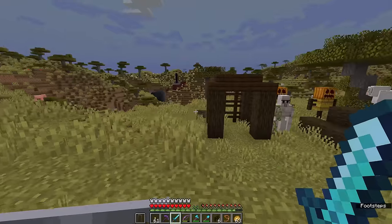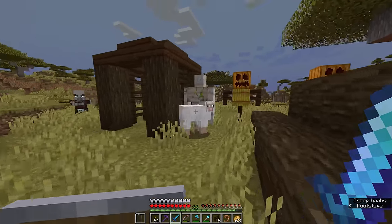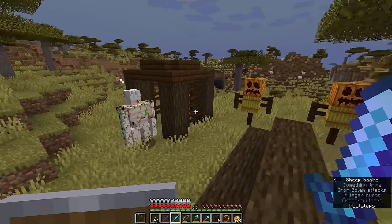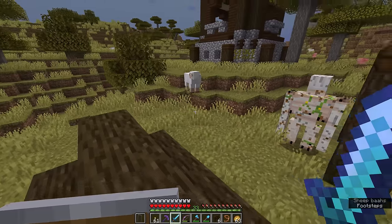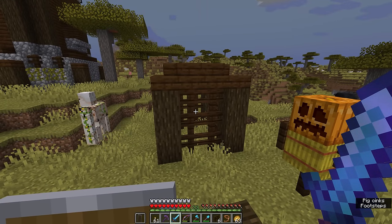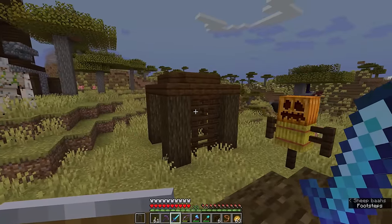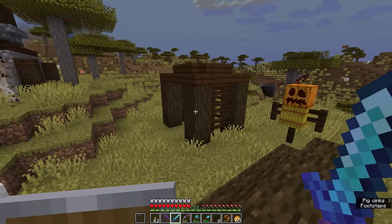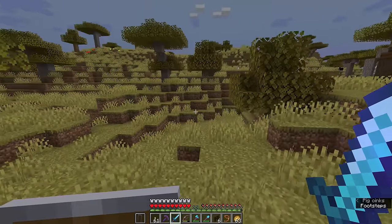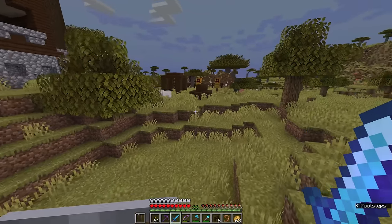The iron golem is taking care of the pillagers for me. But alternatively, in some of these cages you'll find two blue creatures called allays. Allays are really useful utility mobs — if you give them an item, they will fly around trying to find more of that item, picking them up for you and returning those items to you. Since we don't have any allays around this outpost, we'll get into discussing exactly how to use them in a future episode.